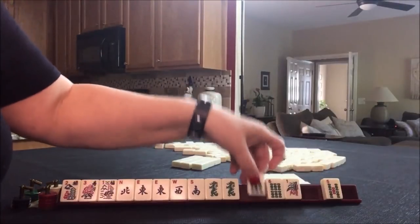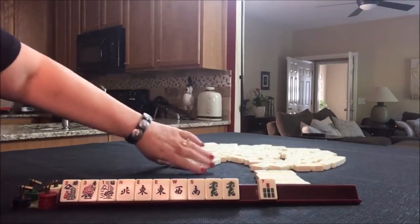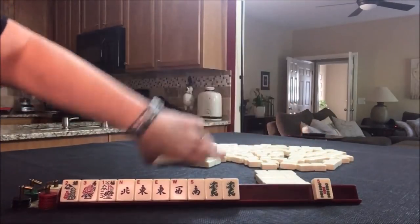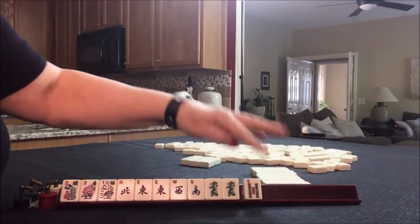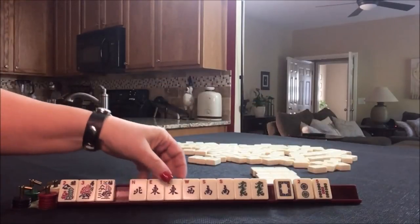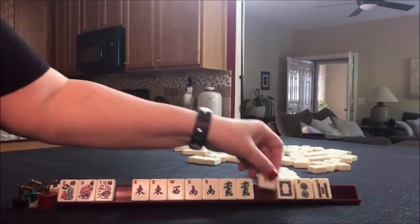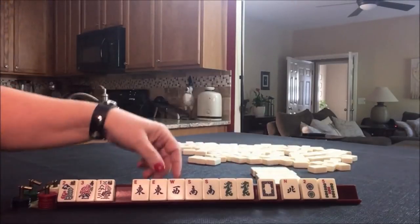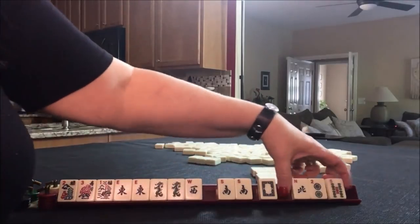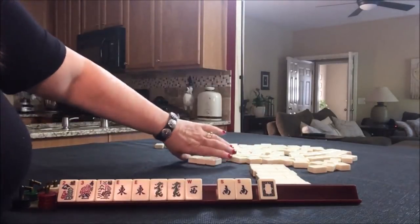Dragon — we have tiles we can pass. Let's put an even out there with an odd. No keepers, but we do have tiles we can pass. There's a keeper, maybe, and a dragon. East and West with green — joker bait, that's kind of what I'm thinking. Because I do not like passing a white, especially with a year tile. So I think we can probably go ahead and commit and give up the North.